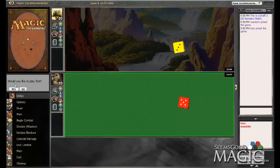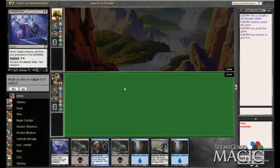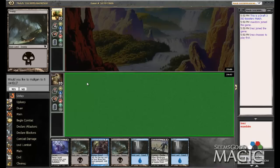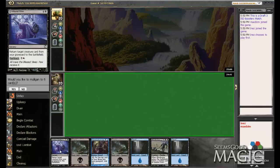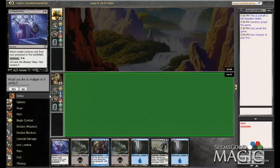Okay, here we are in round one. We will certainly play first, hopefully open a good hand. This is definitely good — Deranged Assistant and Unburial Rites have some very good interaction. If we end up milling our Unburial Rites, we're a little bit screwed on the flashback, but thankfully we still get a hard cast out of it. We do not want to mulligan again.